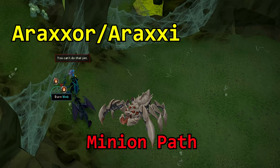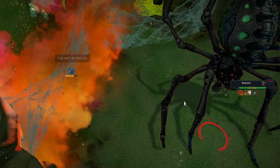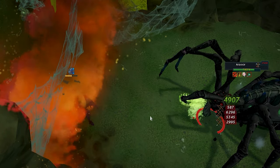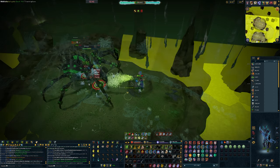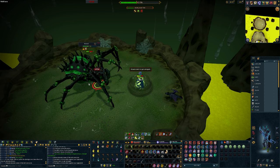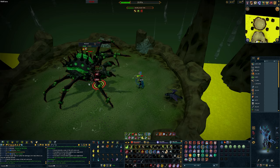Hey guys, Viz here. In this video I'll be sharing with you how I do Araxor on the minion path consistently at 300% in Rage. Minion path for the longest time was my least favourite path, but that has changed due to the strategy I used in this video. I'm hoping by sharing my strategy for minion path it might help others who are either looking to improve their strategy or learn how to do Araxor on this particular path.